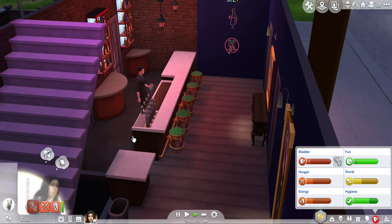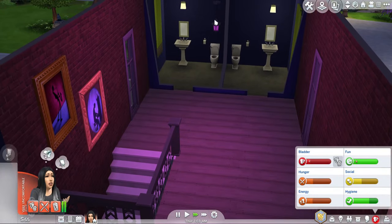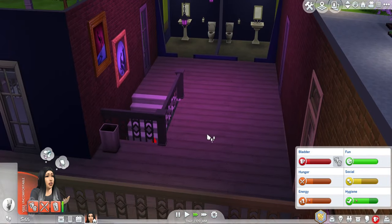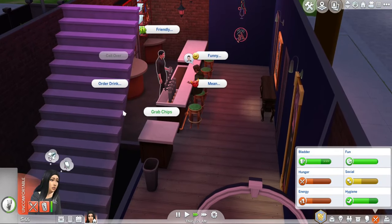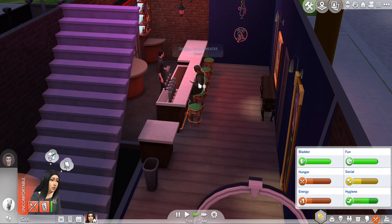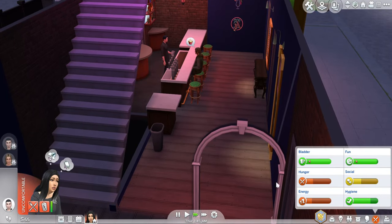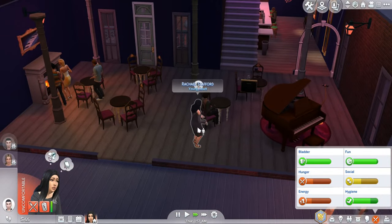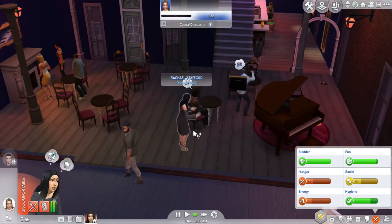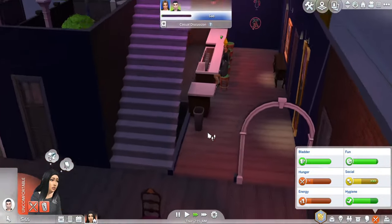We're also going to grab some chips because they're cheap. The first part of rags to riches gets pretty tough. We're just going to talk to some people — friendly introduction — because your social level is kind of getting low. Hey, that's my other sim that I was actually working on, Rachel — she's the sim I was working on as a test to see how hard it was.